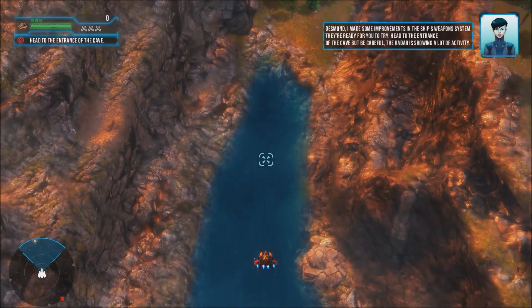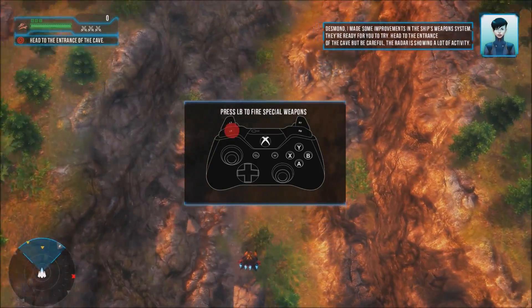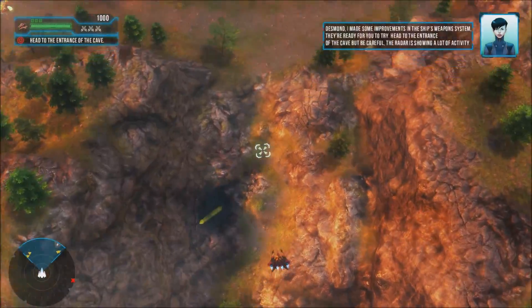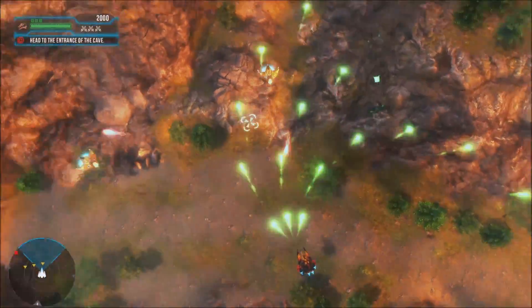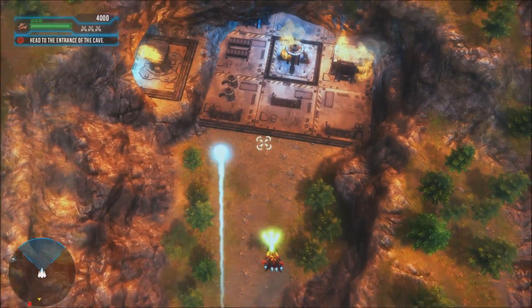In-game dialogue: 'Desmond, I made some improvements to the ship's weapon system — they're ready for you to try. Head to the entrance of the cave, but be careful, the radar is showing a lot of activity.' So we've now got our special fire function by pressing the left bumper. We'll give that a go in a second.